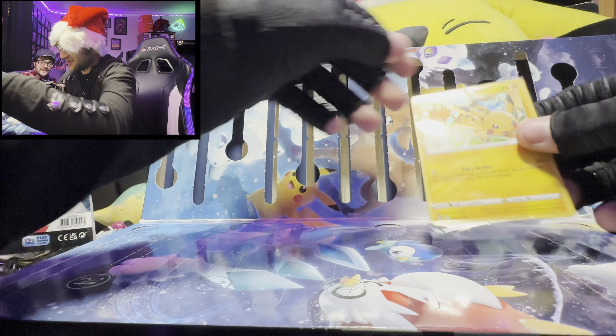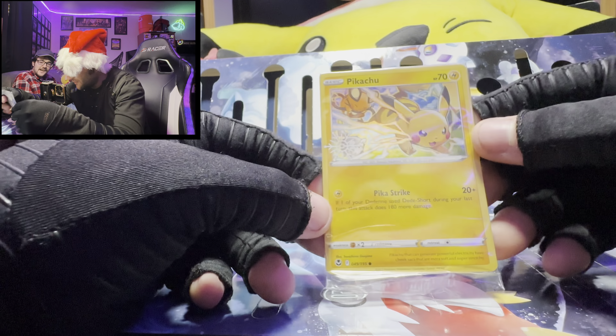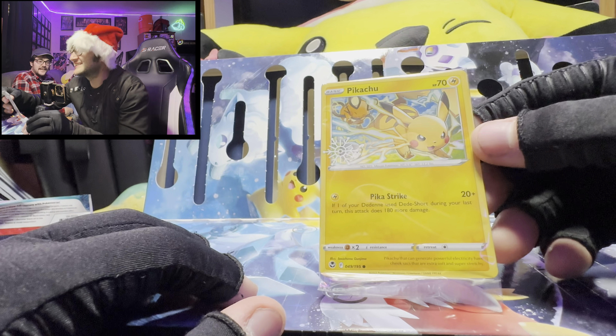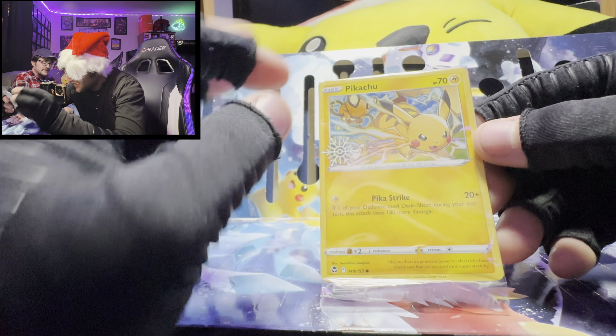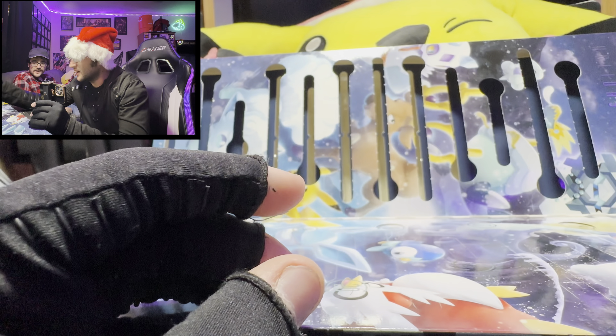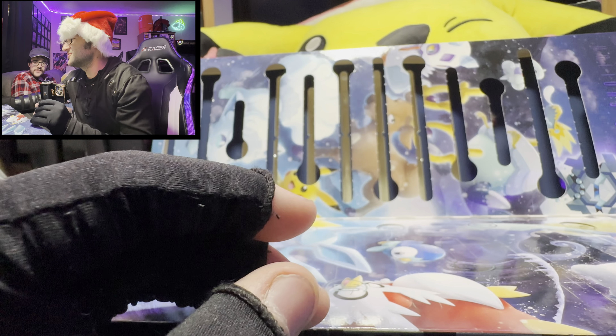Day 12! Let's see what the Pokemon calendar has today — it is a holo Pikachu with a little Stantler right behind him and a cool little snowflake. I like that holo. You've gotten some good things so far. Yeah, I really like this box — this is really cool.